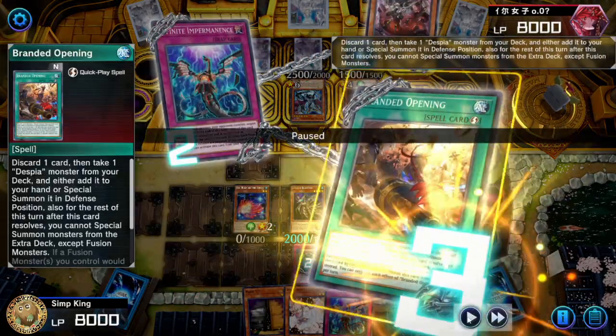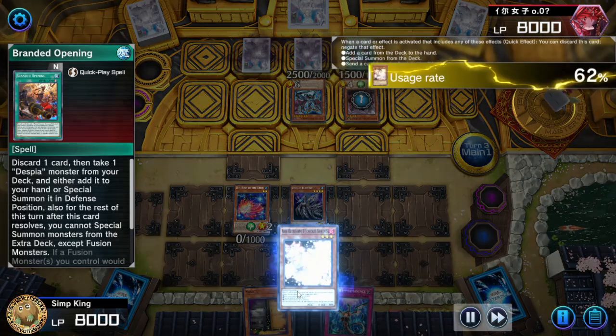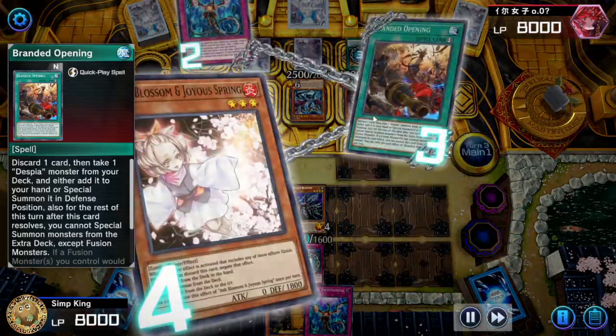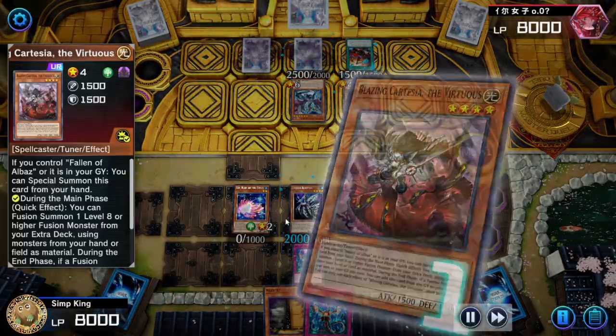Opponent activating Branded Opening to Discord of Courts to Special Summon a Despia Monster. We are going to deny that with the Ash Blossom. We could deny the Branded Fusion, but we're going to deny the Cartesia and deny that Branded Opening. It's Synchro Summoning time.